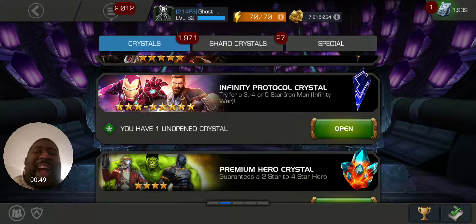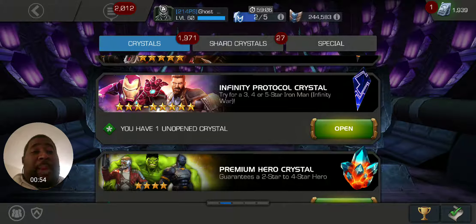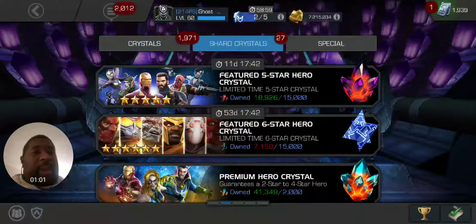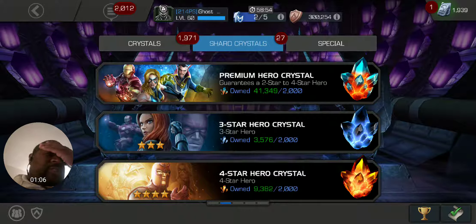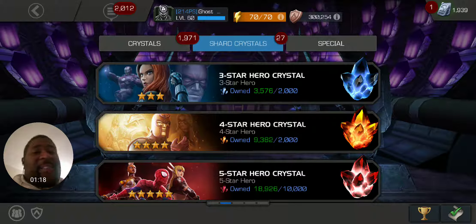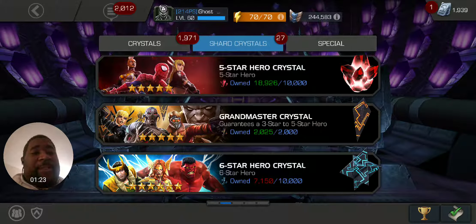We got a lot to do today — kind of, not really. Going to open during the five-star opening the Infinity Protocol Crystal that we got. I got some PHCs; I don't think I have anything else on this page. We got 27 different crystals to open up. Looks like we got about 20 PHCs. We'll probably end up opening two or three stars, we might even get to five. I got some six-stone crystal or maxi crystals that I may open, and then we got one five-star and a grandmaster crystal to open up.